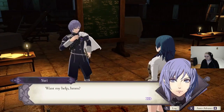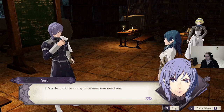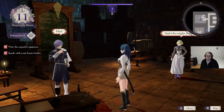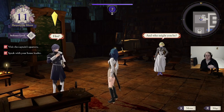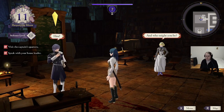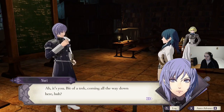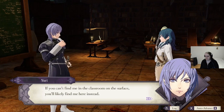Yuri's recruitment dialogue: 'If you want my help, I don't do anything for free. In exchange, let me attend the lectures you give those noble kids. Come on by whenever you need me — I've got people to watch over in Abyss.' Yuri also has, I think, the highest speed growth in the entire game — he is super fast. But since he's designed to be a mix between physical and magical attacker, he's not all that great at either, especially not the magical part. Still, he is incredibly fast.